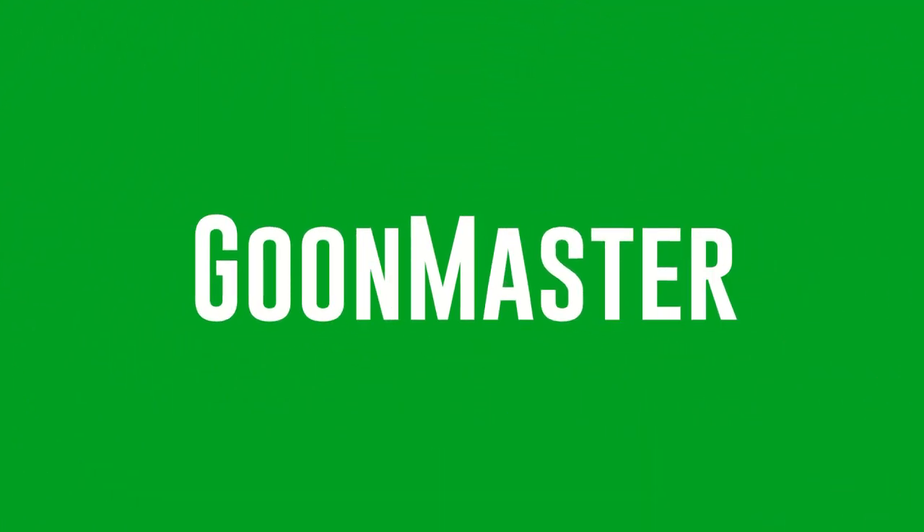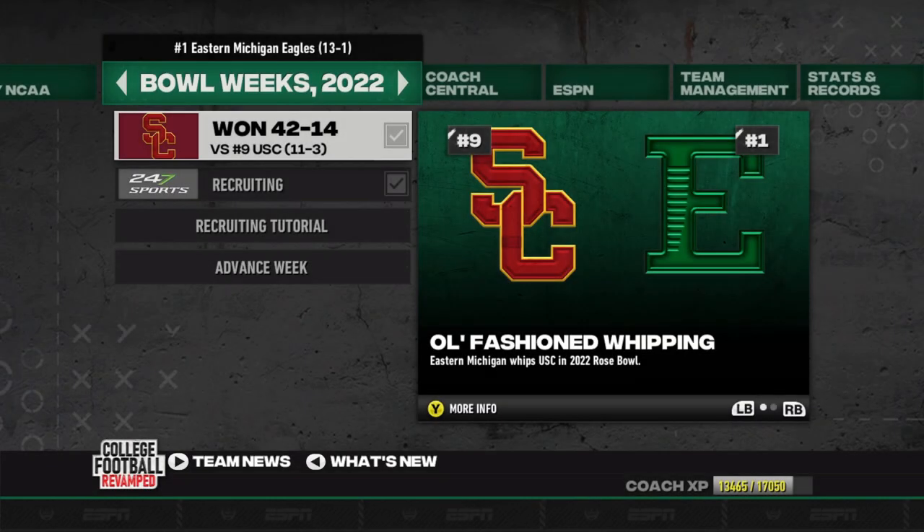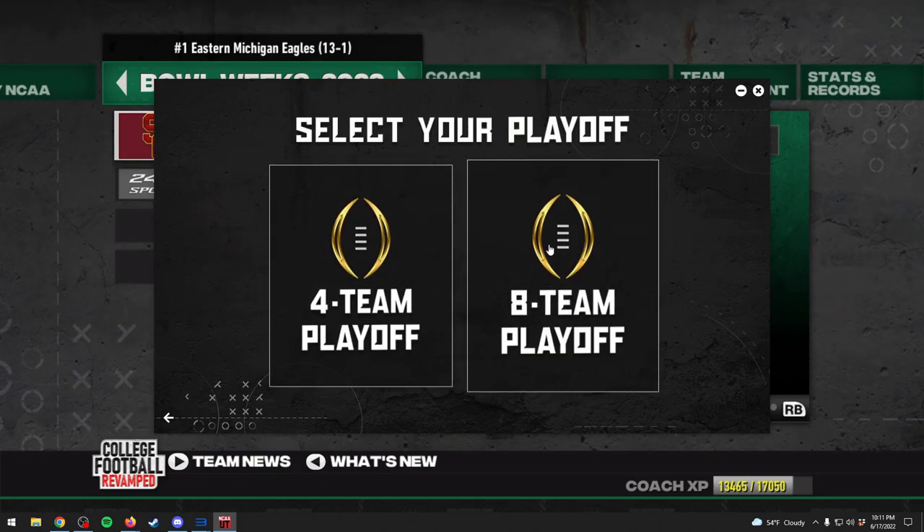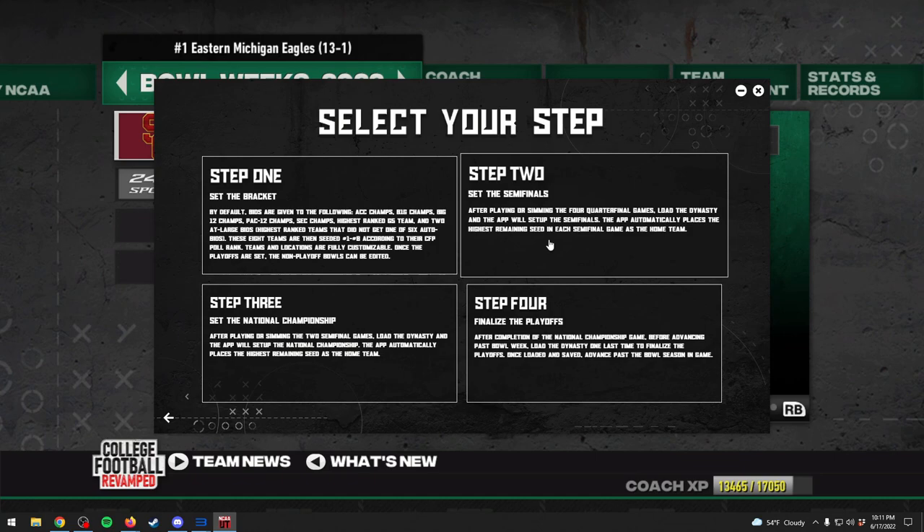What's going on, gray boys? We have won our quarterfinal matchup in the college football playoff and it's going to be on to the semifinals. Right away we can go ahead and load up our NCAA 14 utility tool and start to load into step two to set up these semifinals.